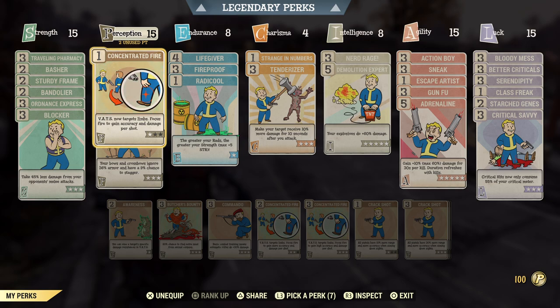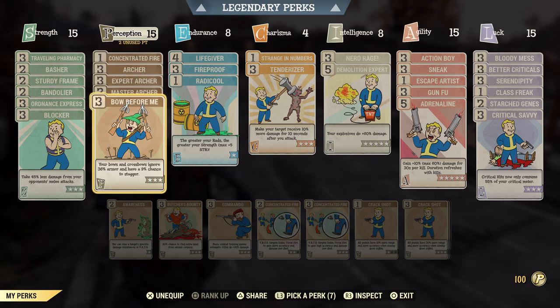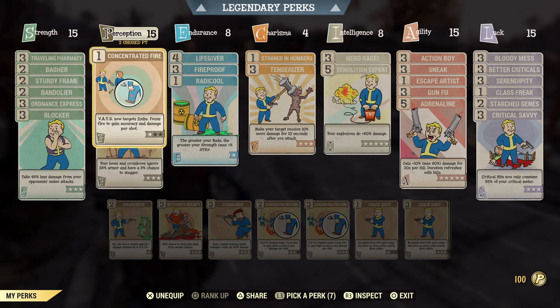Concentrated Fire is what we have to sacrifice in order to fit Grenadier in, because we need all the other damage perks and we need the Armor Pen, so there's really no other option but Concentrated Fire. Now why is this important? A lot of people think, oh, I only need Rank 1 of this — but what this perk does not tell you is that Concentrated Fire increases your limb damage specifically.